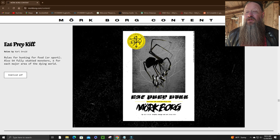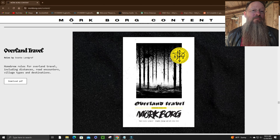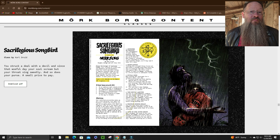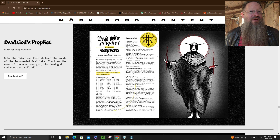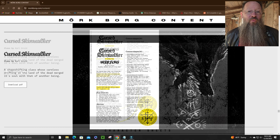Eat, Pray, Kill is free as well and offers up optional rules for hunting food as well as 54 new monsters. And if you like the idea of optional rules, there is Overland Travel, another set of free homebrew rules for overland travel. Should you wish to add more classes to your game, provided for free are the Sacrilegious Songbird, Dead God's Prophet, Pale One, and Cursed Skinwalker.